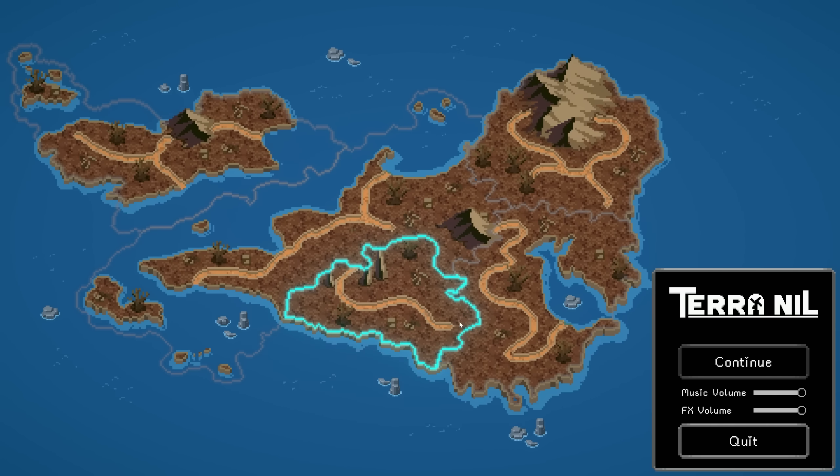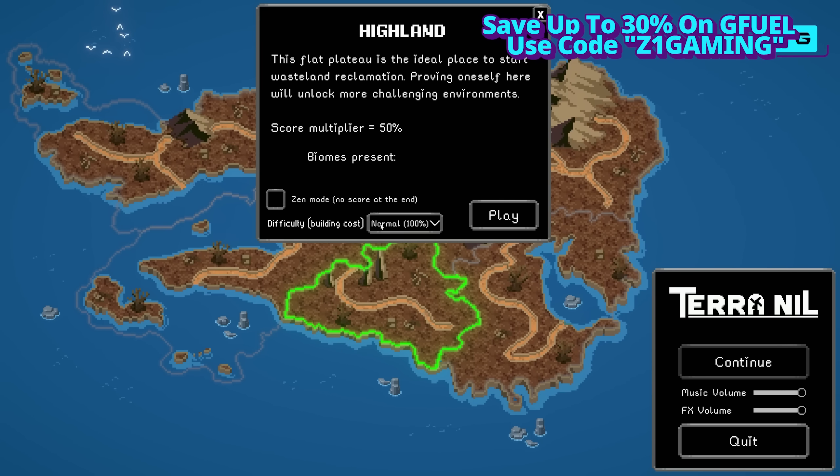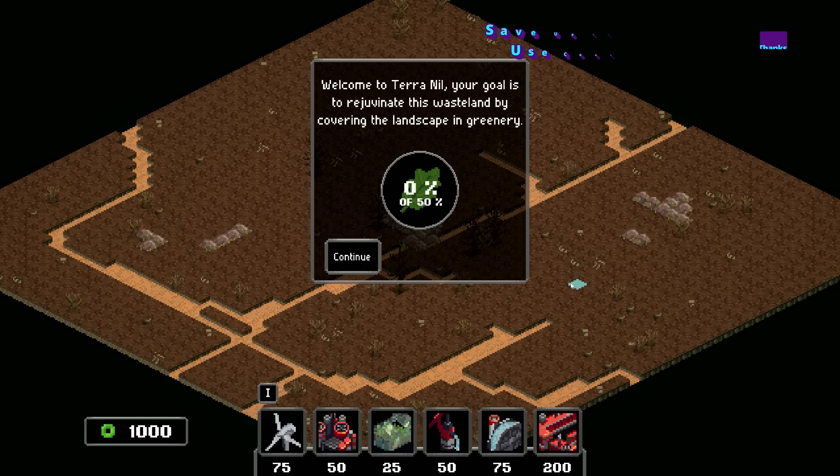Let's just hit continue. Flat plateaus — not a bad place to start. Wasteland reclamation — providing oneself will unlock more challenging environments. Score multiplier 50%, violence presence, zen moon, no score at the end, normal. Let's just see what this is like because this already looks super cool.